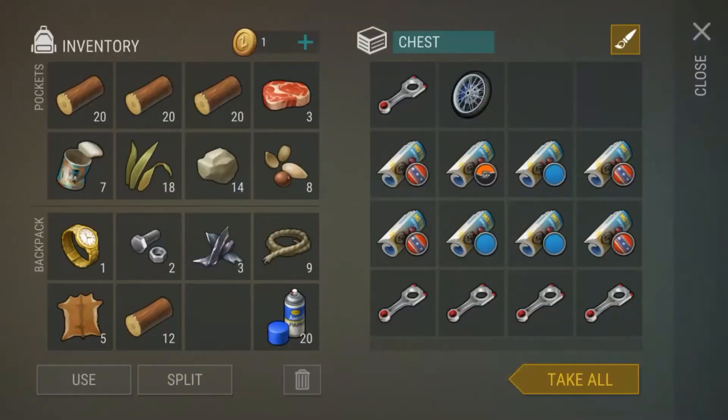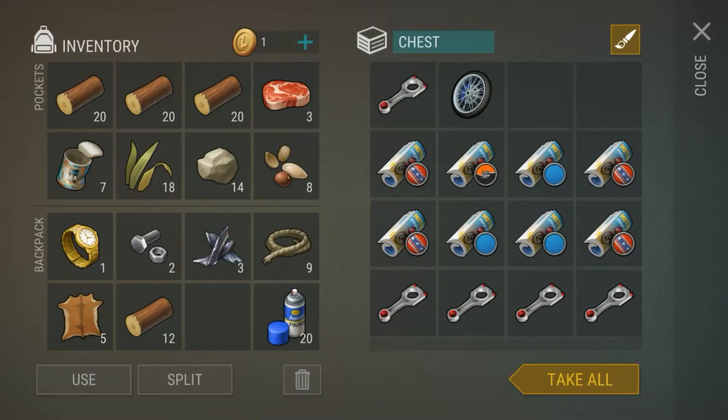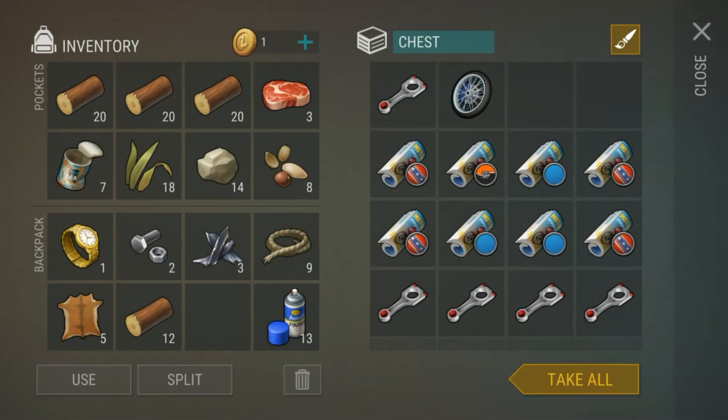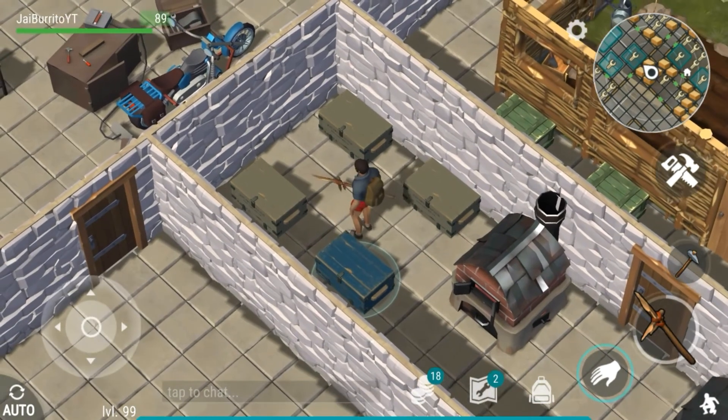So this is how you repaint your boxes: first, open the chest; second, press the brush icon located at the upper right corner so the repaint setting will appear; and third, choose the color you like to use. That's how you repaint your home boxes.